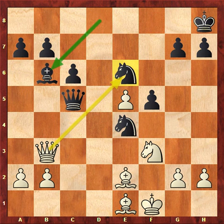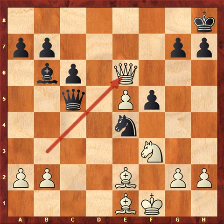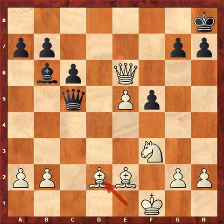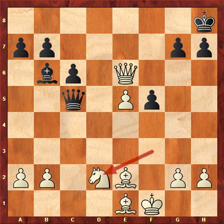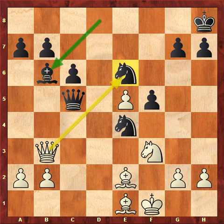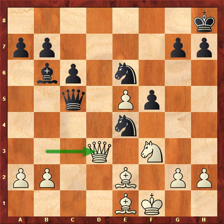If Ortega would have taken the knight, queen takes e6, then there is mate in two. Knight d2 check, and you can take that knight in two ways, but you get checkmated. If the bishop takes, then there is queen f2 checkmate, and if the knight takes on d2, then the checkmate is on g1. Very nice. Ortega had seen this — he had seen that he could not take the knight on d6 — and he played queen d3 instead, defending the d2 square.